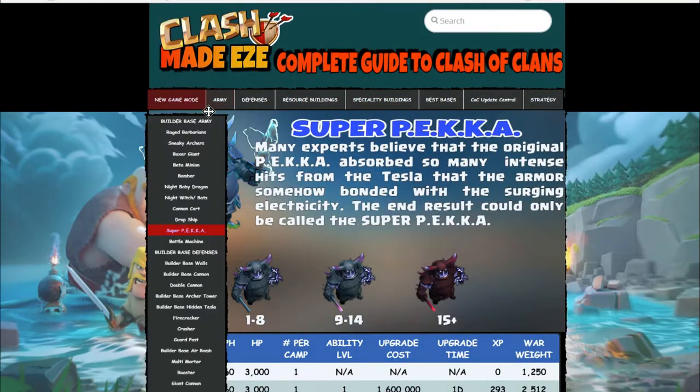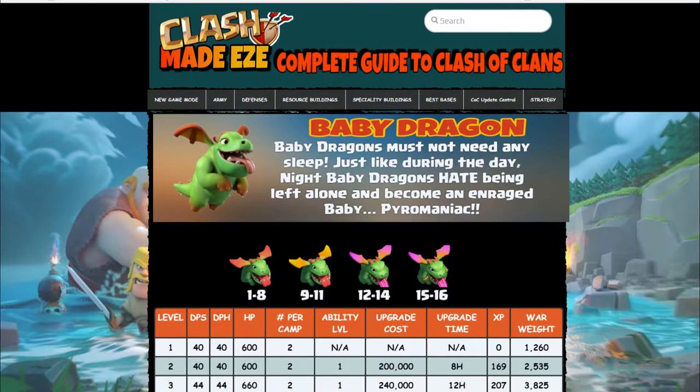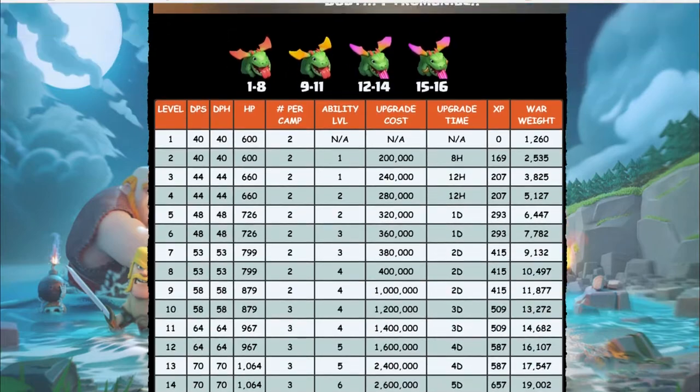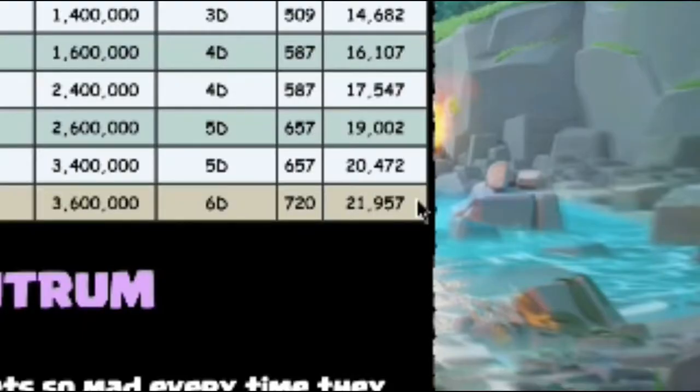So much more weight is associated with these troops on the Builder Base — primarily to prevent players from running defenseless bases with all max troops and no defenses.